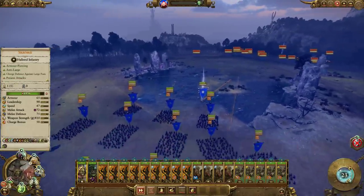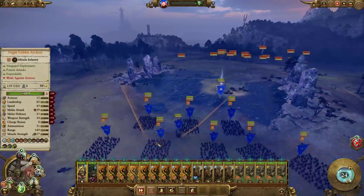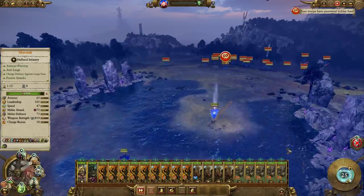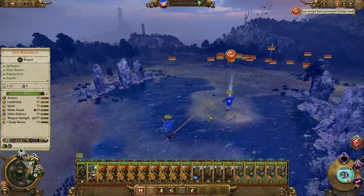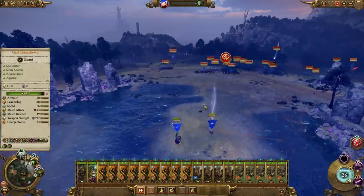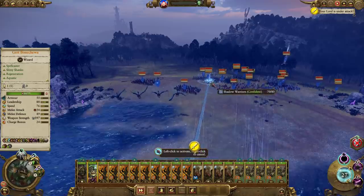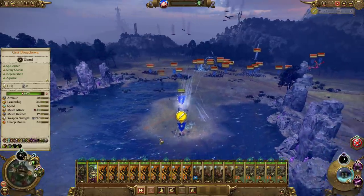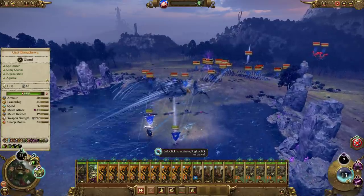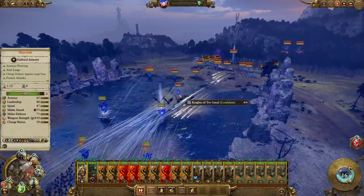We've got to move super fast. I don't want to pop this down until I have first cast. We need this first Purple Sun to be good, or else we're in big trouble. Just let the Doomdiver Catapult shoot it for the time being. Here come Knights of Tor Gavile — straight away. We've got to get a good cast. Pop it down there if we can. Pop that down on them, slow them down a bit. Skarsnick, if you can tank them a little bit, that'd be great.